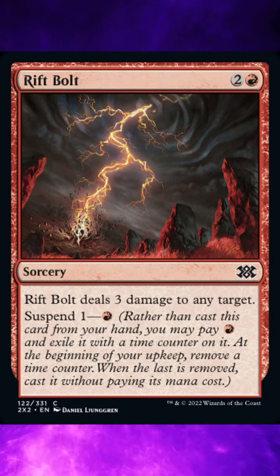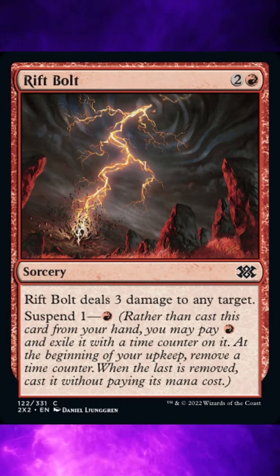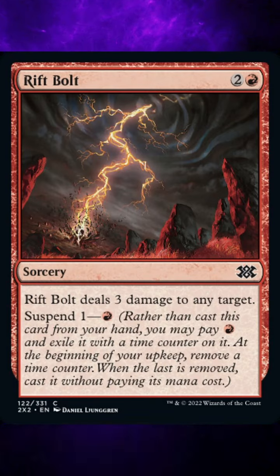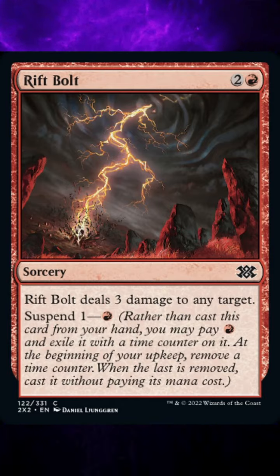Ruling 9: When the last time counter is removed, the second triggered ability of Suspend — the one that lets you cast the card — triggers. It doesn't matter why the last time counter was removed or what effect removed it. Ruling 10: If the second triggered ability is countered, the card can't be cast. It remains exiled with no time counters on it and is no longer suspended.